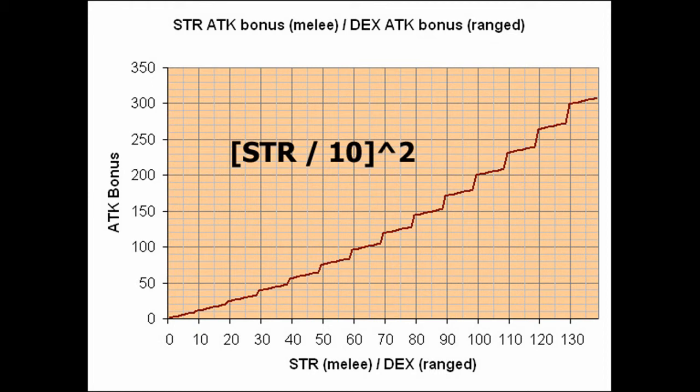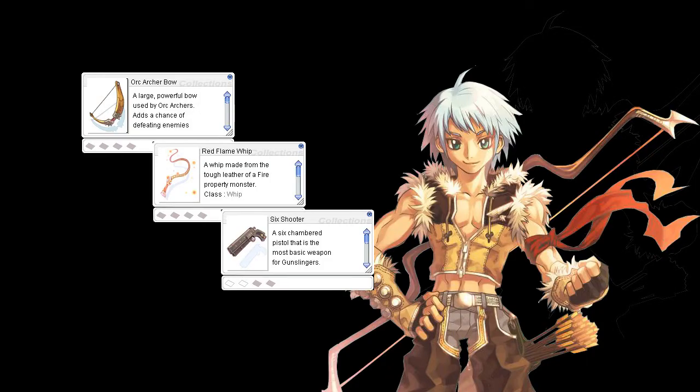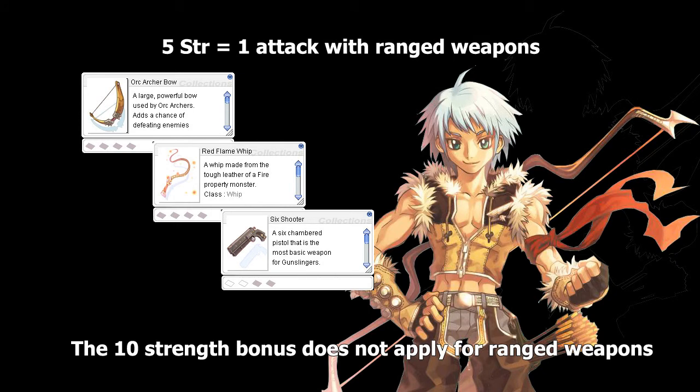Strength also increases Attack with ranged weapons, but only a little bit. With a ranged weapon, for every 5 points of Strength, we get 1 Attack.